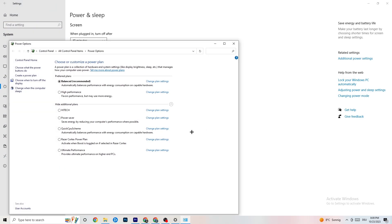Then click on 'Power and Sleep' and go to 'Additional Power Settings'. Try both 'Balanced' and 'High Performance' to see which works better for your system.